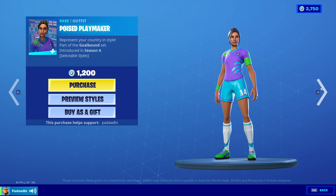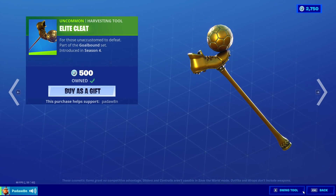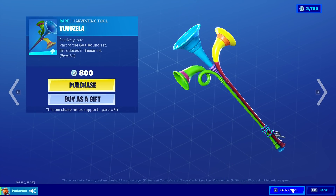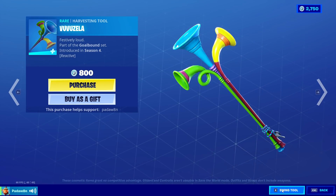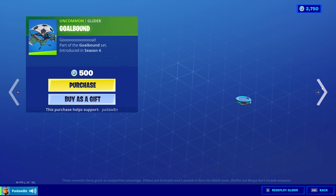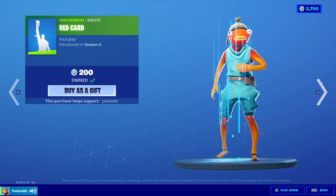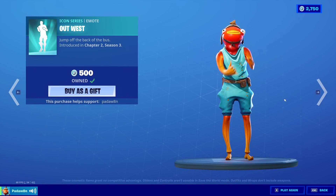Next up we got the Elite Cleat pickaxe — it makes this noise. The vuvuzela makes this noise. Then we got the Goal Bound glider, the Keki Yopes, the Red Card, and that's it for that section.